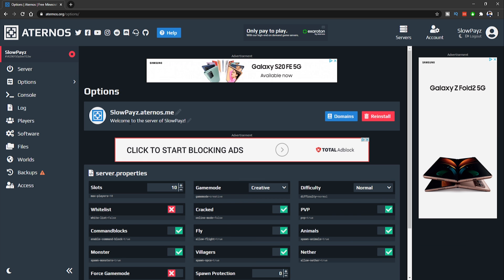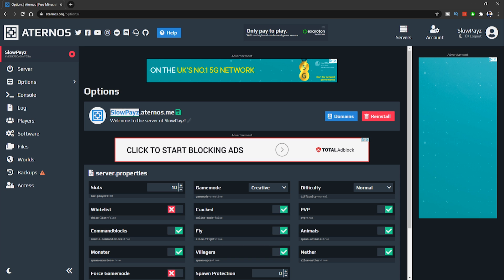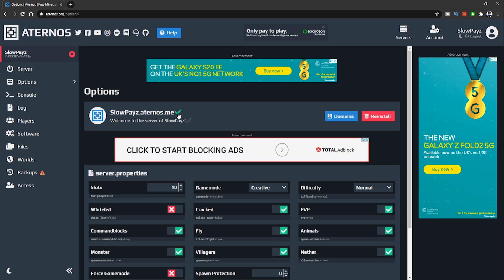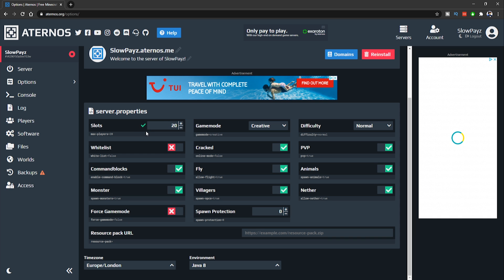Going into Options, you can change your Minecraft IP by clicking the button and replacing the first part with whatever you want. Scroll down and you'll find the player slots setting. I've set mine to 10, but you can set it up to 20. Make sure you click the Save button after changing it.